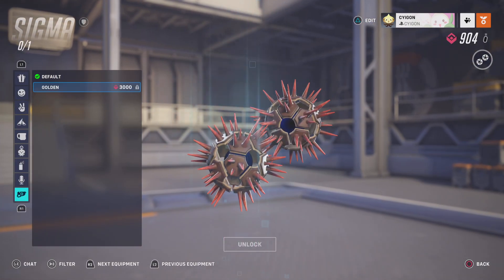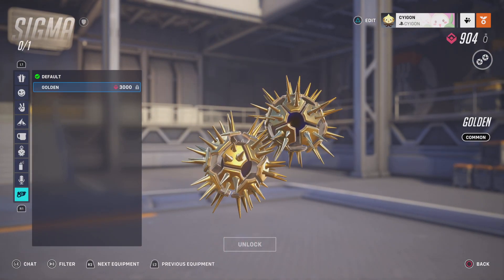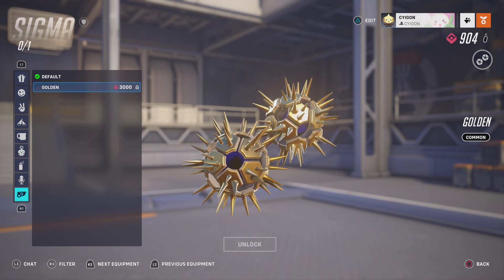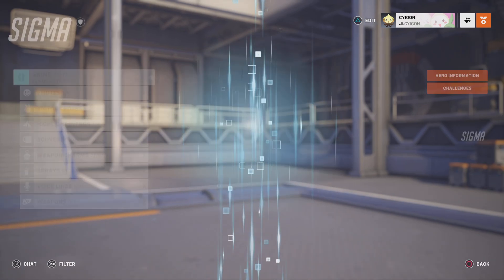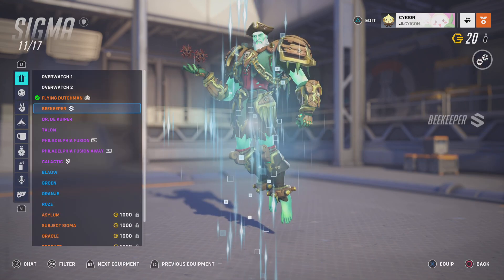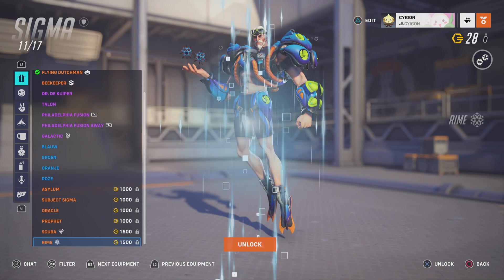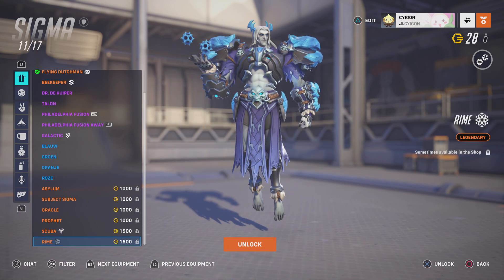Let's go check out the golden gun now. The golden gun for this skin specifically is good. It's between the Flying Dutchman skin and the Rhyme skin for the best Sigma skin.